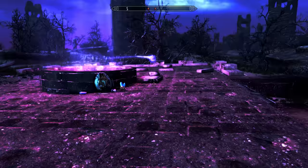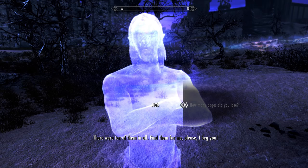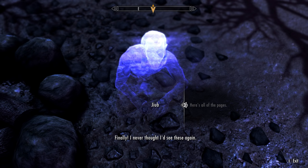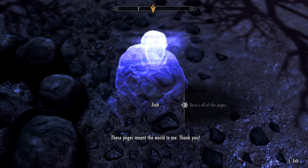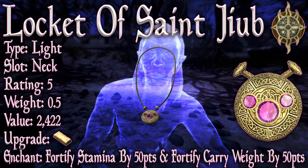Now that we have all ten pages, all we need to do is simply turn around and walk north for about five seconds. Here we will find Saint Jib. We need to talk to him and ask him about his opus pages. After a very interesting and lengthy conversation, we will be given the quest, The Impatience of a Saint. Because we've already collected all of the pages, all we need to do is talk to him again and tell him we've collected all ten. He will then reward us with the first volume of his opus, but more importantly, the Locket of Saint Jib.